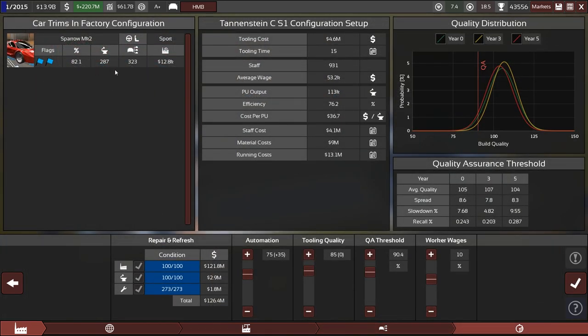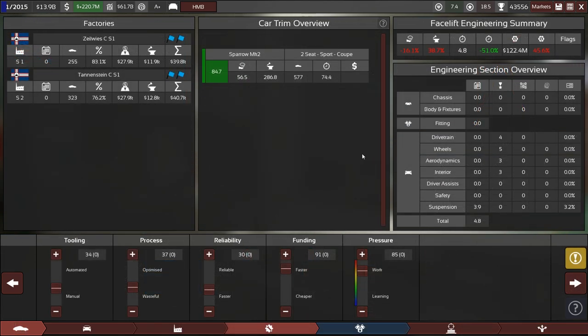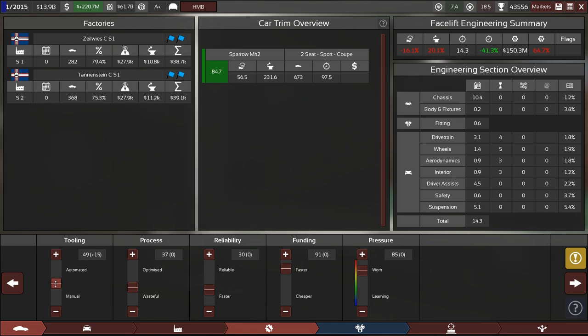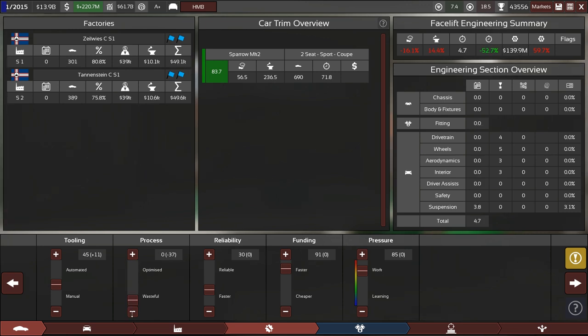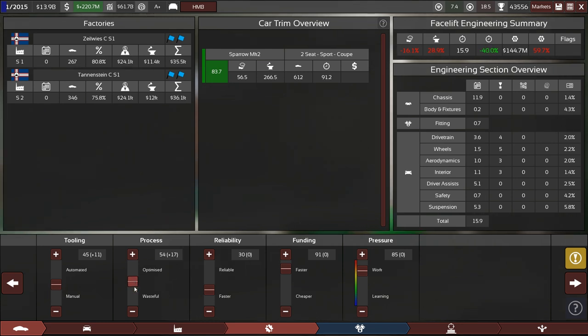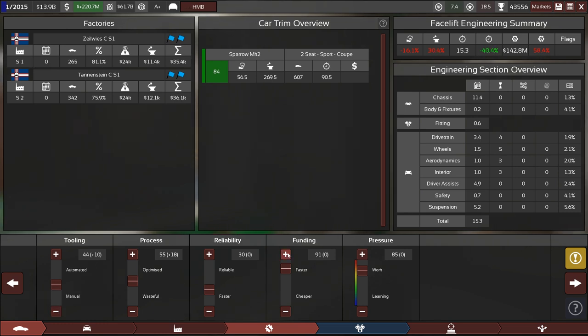This factory will spit out 323 cars — engineering 4.8 months. We need 15 months for that thing. We can up the production efficiency a little, but the process slider is more important. Look at how much the material cost changes: 39k versus 19k — that's the difference. Let's set it to somewhere here to make the car a little cheaper. Reliability can suffer, 16 months — going quick, so let's give it some more funding.